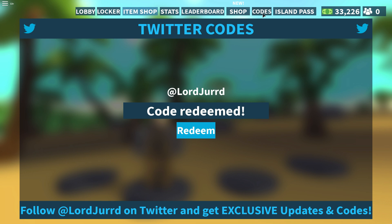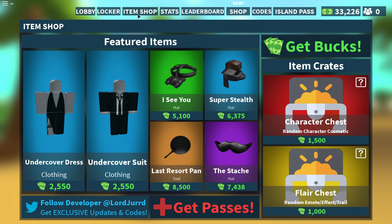Now it's time for the item shop. If you go to the item shop, we've got all this new stuff: we've got the undercover dress, the undercover suit, the ICU hat which is like night goggles, the super stuff hat, and the stash hat.